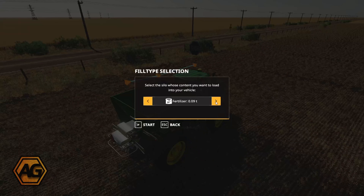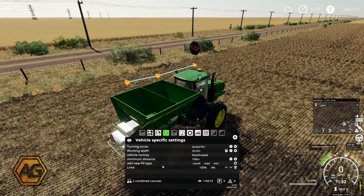The fill type obviously needs to be Lime - we only have fertiliser and lime to choose from because that's all this machine can do. Now these percentages: we want to set the minimum to about 95%. That percentage becomes relevant once we start loading the fertiliser with the loaders. This is at what percentage full it leaves the refill point. I could put it at 100% but if a bucket fills it to 96%, there's no point waiting around for that last 4% - we'll just send them off and start spreading again.